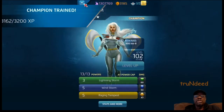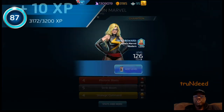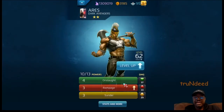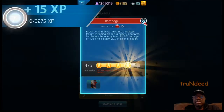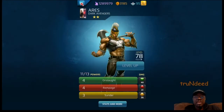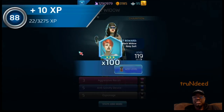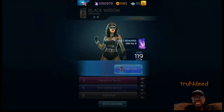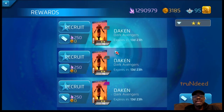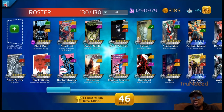Bullseye moves up to 107. Moonstone moves up to 135 — gives us some coins, we can definitely utilize those. Storm moves up to 102. Miss Marvel moves up to 126 — no big progression there. Aries gets bumped up a little, Black Widow moves up to 119. Then the rest is all Dakin — y'all see how many Dakins I'm sitting on? That's the reason why I've got to put Dakin on.